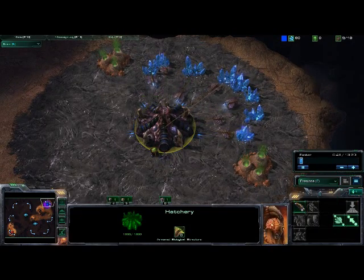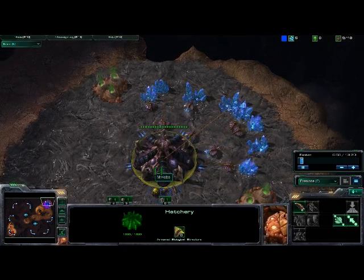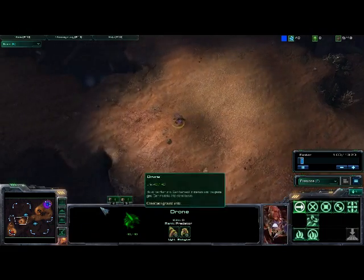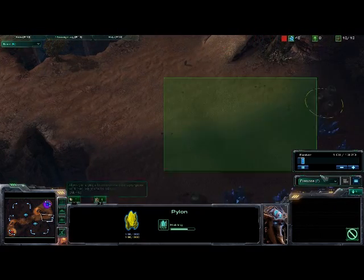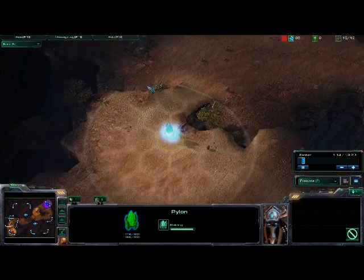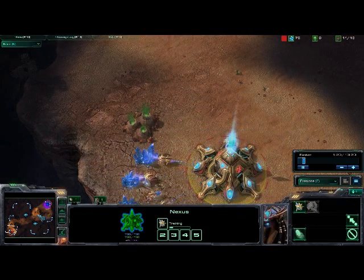You can see so far everything is pretty standard. I believe I'm going 13 pool, 15 hatch, so it's a pretty standard build here, and it's a pretty large map, which is why it is also pretty comfortable to expand. He is putting up a pylon at the choke and is going to be putting up his gateway there.